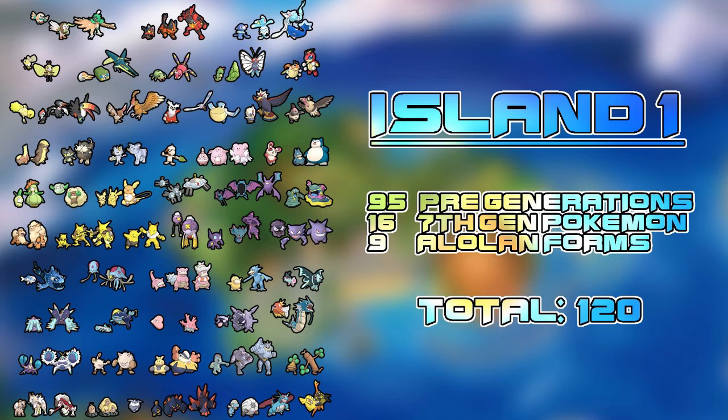Continuing on: we've got Spearow and Fearow, Delibird, Wingull and Pelipper, Rufflet and its evolution, Vullaby and its evolution, Yungoos and Gumshoos — that's pretty cool to get early, kind of like the Zigzagoon or Poochyena of this game. Then our first Alolan Pokémon: Alolan Rattata and Raticate, and Alolan Meowth and Persian.